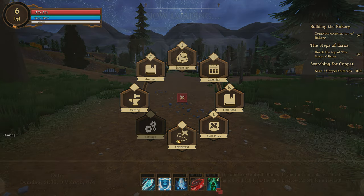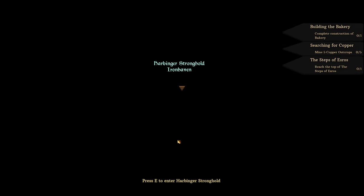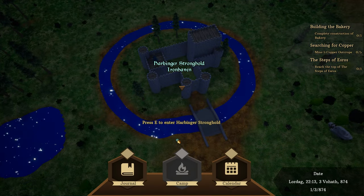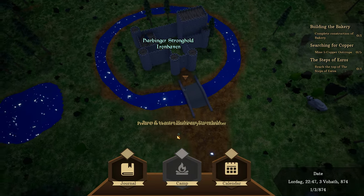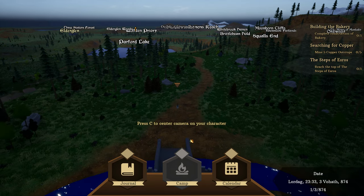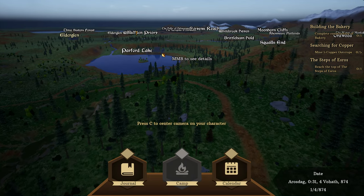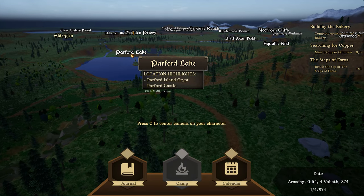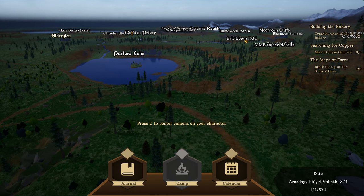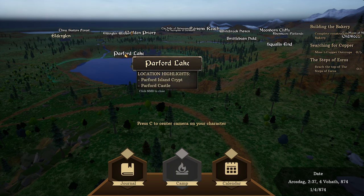We need to get copper, and I know where I can get it from. The way you do this is you go into what's called the overworld — you're on the map in a kind of top-down view. You can click and drag to move along. If you spin around, you can see all the places you can travel to. If you click the middle mouse button it tells you what's there effectively, though you have to explore to find out.